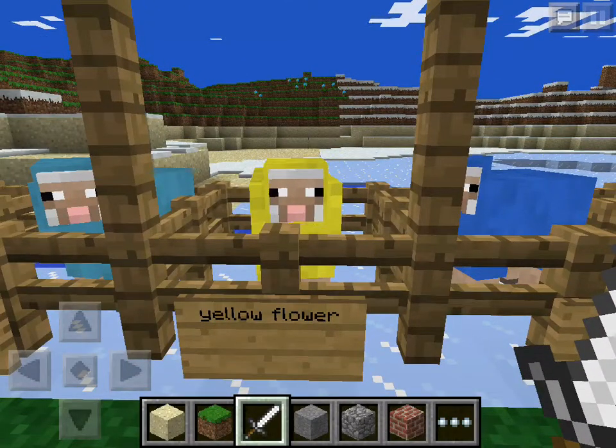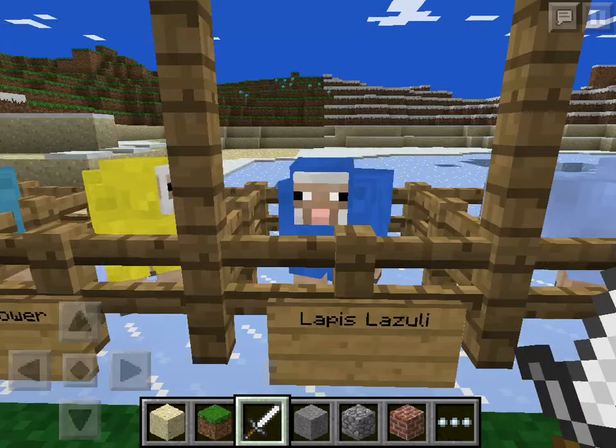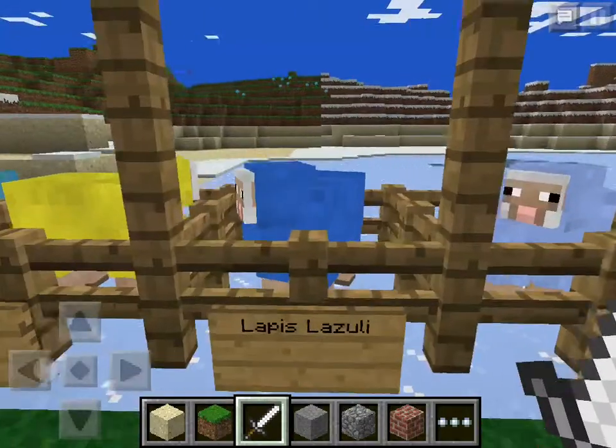You just hold it on the sheep. Here's a lapis lazuli sheep. Lapis lazuli is really kind of rare — kind of like diamonds — and it's underground.